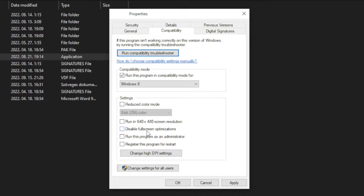Check disable full screen optimizations and run this program as an administrator. Click apply and OK.